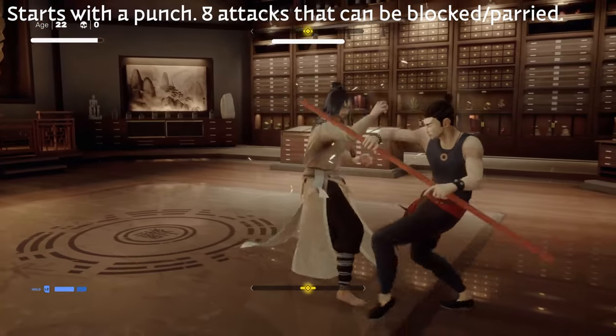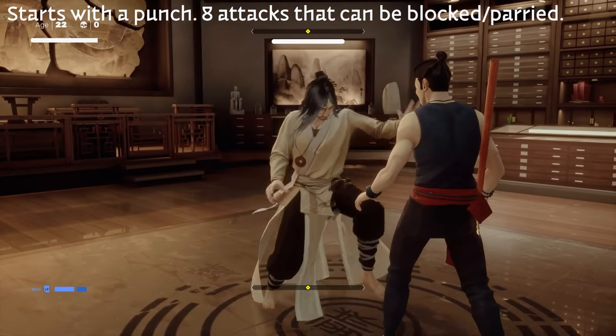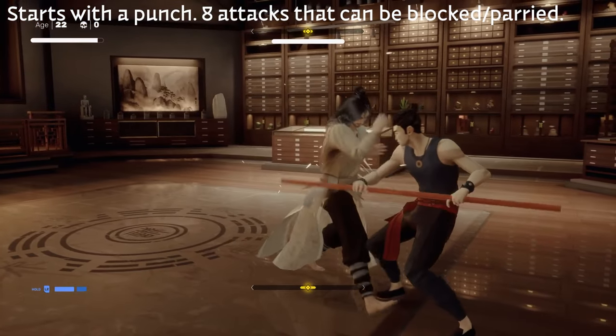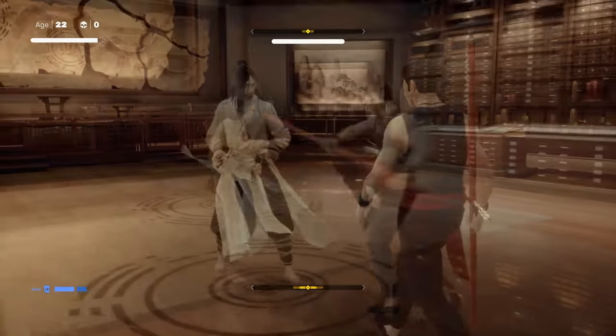He's also got this one: if he starts with a punch, he's going to do eight attacks that can actually be blocked or parried really easily. So you want to just keep blocking — pressing the block button, R1. This will let you get his stagger meter up a little bit.